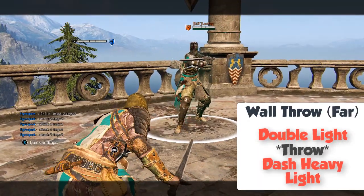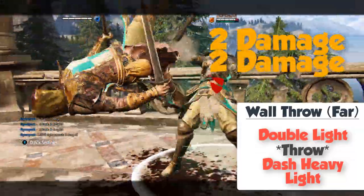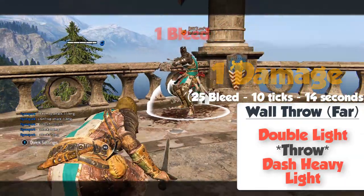Wall throw: you must be far from the wall for this to work. Stab quickly 2 times, follow up by a throw, then follow up by dash heavy and light attack. That is a total of 45 damage.